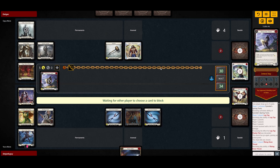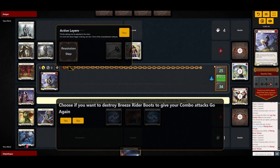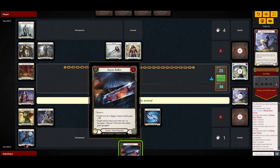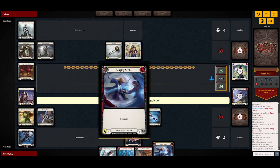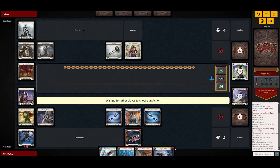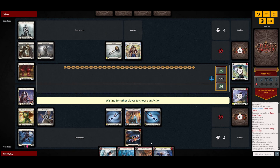If he allows this to hit it's gonna go down to 25 and we're gonna have a Razor Reflex in our arsenal. We're gonna pass and put this in arsenal. I guess we could go for Surging and then pitch Developing this card Double Strike to get a proper Whelming, which is the red one.